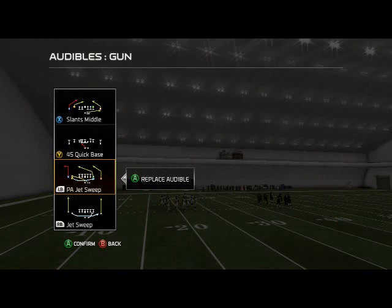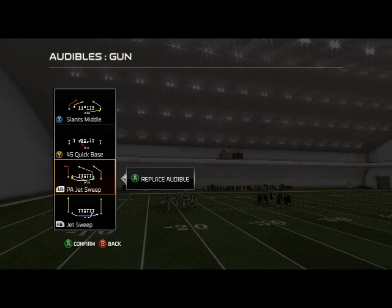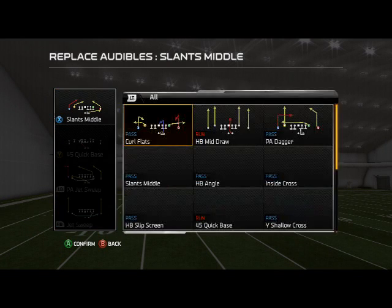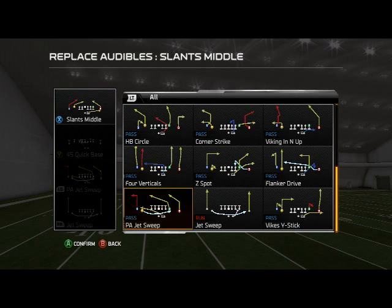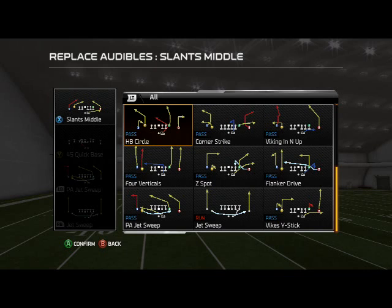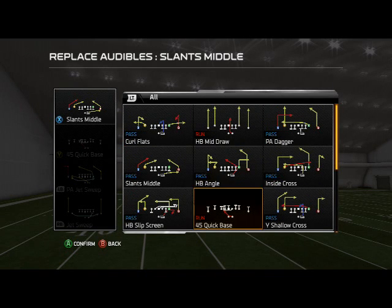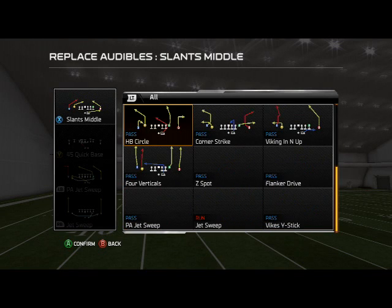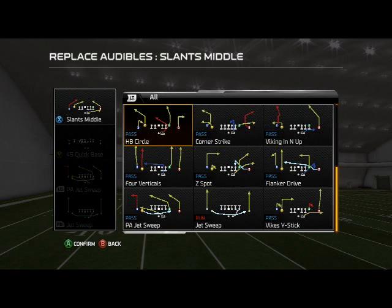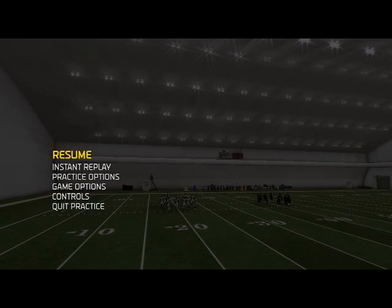Here are the audibles I really like out of this play: the quick base, the jet sweep, the jet sweep play action, and then we're going to run the tight end stick — the Vikes White Stick. Actually, we're going to have the Vikes HB Circle in there, but you could use the White Stick. It doesn't make a big difference — the HB angle is just a little more useful than the stick, but it's up to you.